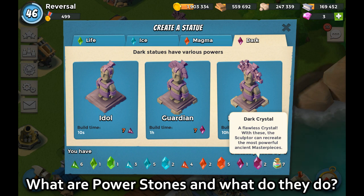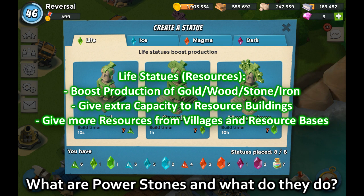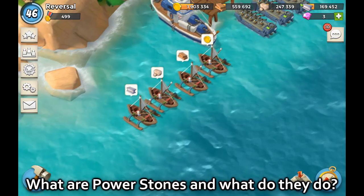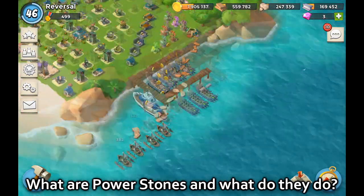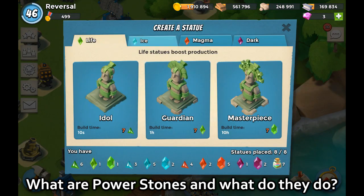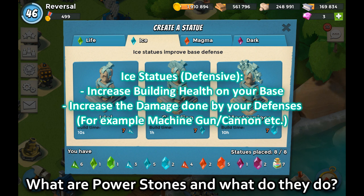Now you know the colors — but what do they do? Life boosts everything related to production, such as additional gold when looting from residences, additional wood from the Sawmill, extra capacity, and the little boats popping in Boom Beach from villages give you additional rewards with the appropriate statues. Ice is everything related to defense — building health and building damage, so your machine gun or cannon will do more damage.